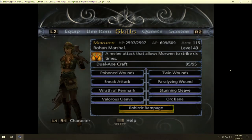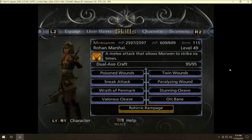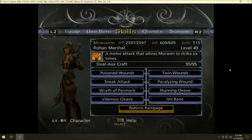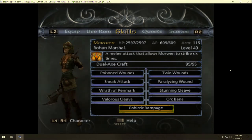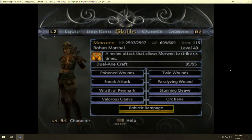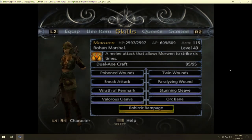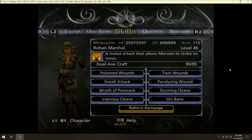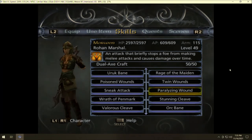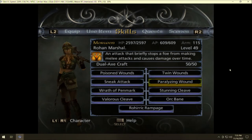Rohirik Rampage — or Hero Rampage — allows Morwen to strike six times. Unfortunately in my game she doesn't have a very high strength stat, so she's not doing much damage with it. That's allegedly her best skill, but I think Paralyzing Wound really outshines Rampage because of its utility.